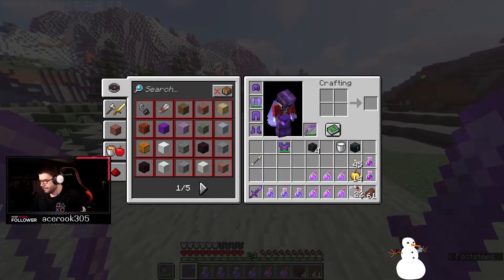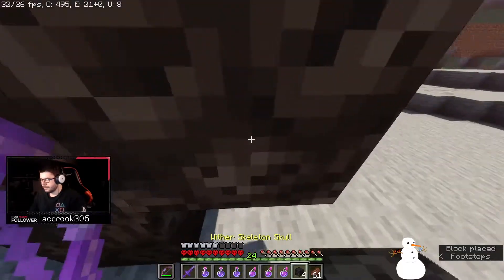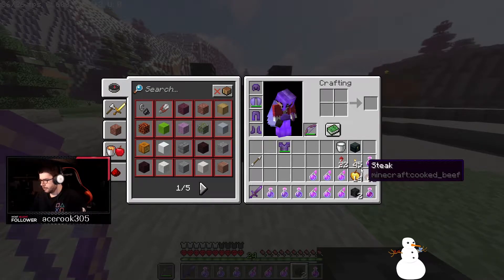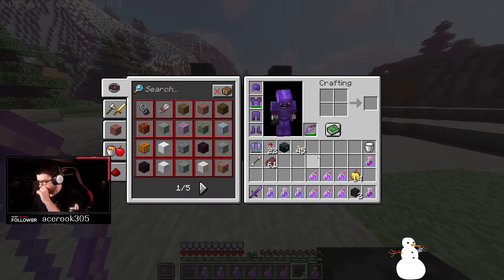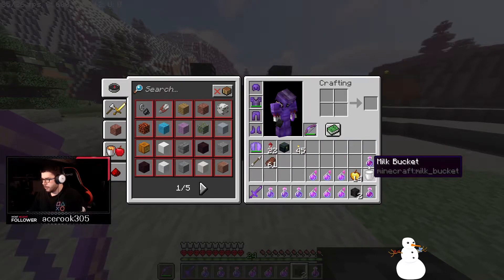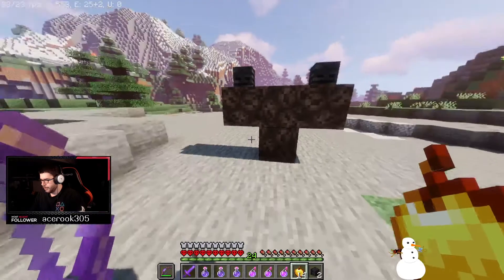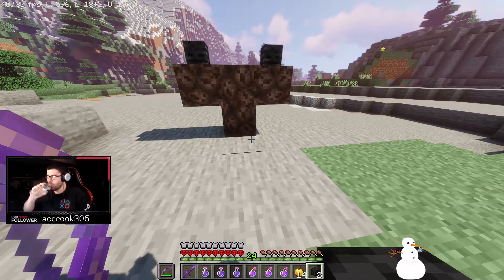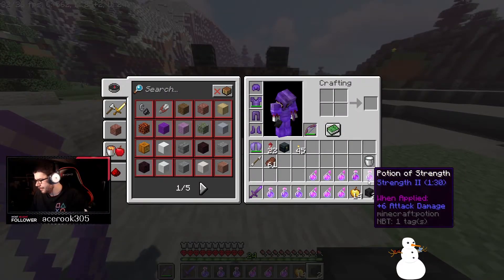Fuck it, this is where we're gonna do it. Okay, strength pot. Okay, take off the elytra. Stuff doesn't matter — stuff over here, the milk bucket here. Oh well, okay, golden apple. I can grab the strength — yeah, okay, here we go. I mean, I'm gonna be really depressed if I die, but I'm asking for it. Fuck it.